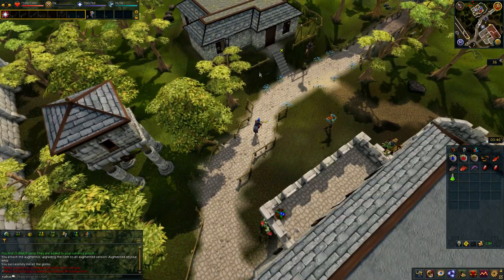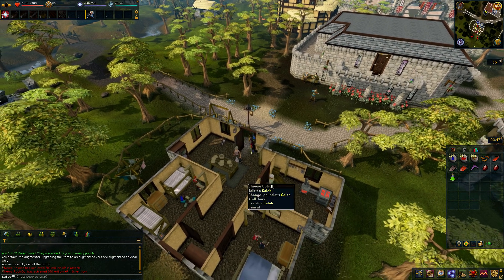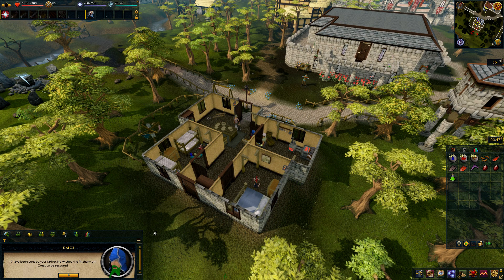I've been doing a bit of the tombs under Menaphos. Found Caleb — yeah he is living in here, I'd completely forgotten. He asks who I am. I say I've been sent by his father, who wants the Fitzharmon crest restored. Caleb says he has a piece of it anyway, but as the oldest son he feels most entitled to bear the crest. He admits it's not much use without the other fragments and says if I help him find the ingredients for his fish salad, he'll give me his piece.